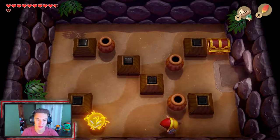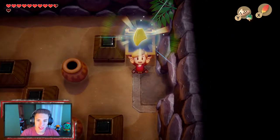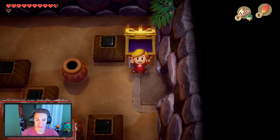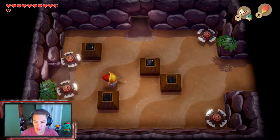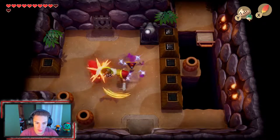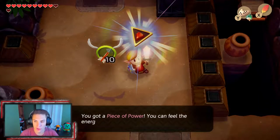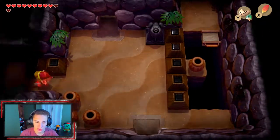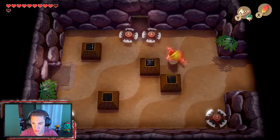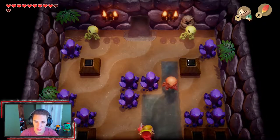Since we can't do anything in that room, we jump over and make our way up this way — this is probably the direction we need to go. Defeating skeletons along the way and opening up the door. Usually when you defeat all the enemies it opens up the door. We make our way in here and find our mini boss — he's like a giant skeleton warrior.